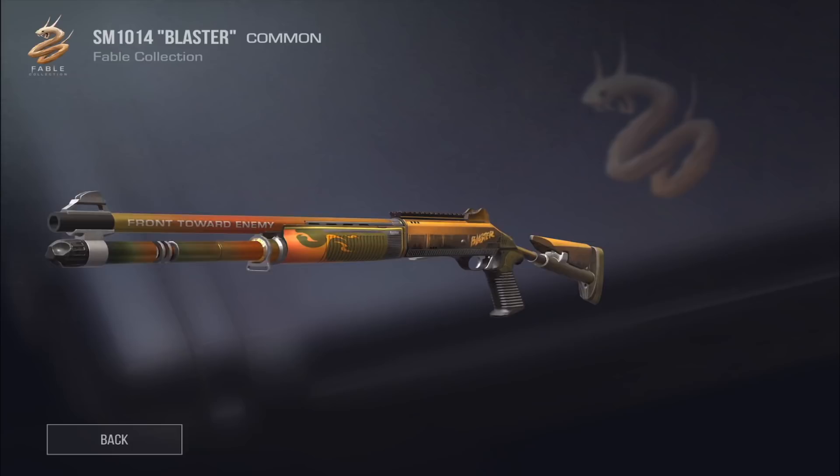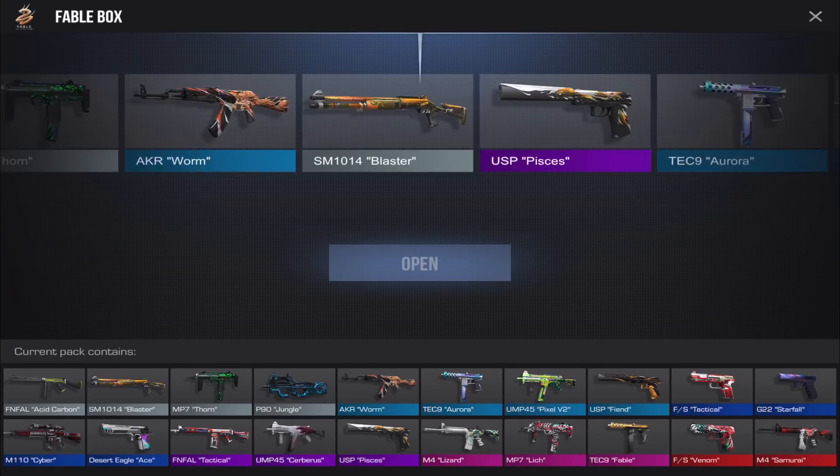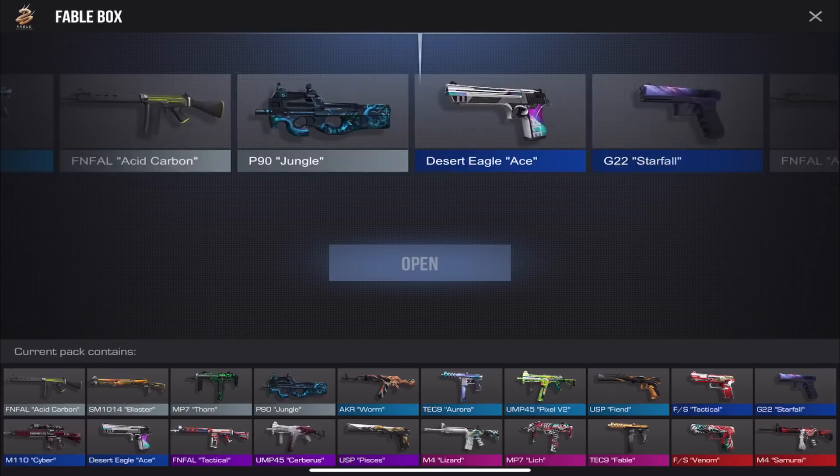We got the FS Venom — that is cool! Blazer skin for the SMG — it's okay. Our inventory is going to be a mess. Getting Cyber — not the best, but I'll take it; it's still a decent-looking skin.